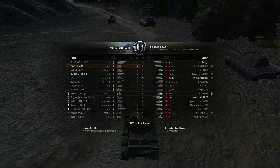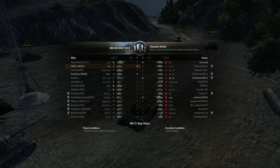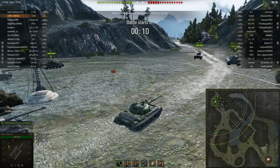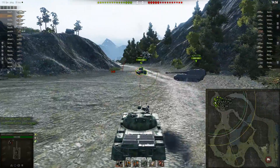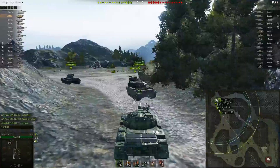All right, so it looks like we have a standard battle on Mountain Pass. I see there are a lot of medium tanks on their team — they have four top-tier medium tanks and we have three, plus we have a lot of low-tier tank destroyers, which is unusual and worries me a little bit. This is a map where you need to get aggressive from the start. The 1-2-3 line is pretty much the best way to go. Sometimes crossing the water or going across the bridge is advisable, but the ice road is basically useless — it takes too long and you can get held up on this corner. Best way to go on this map for 90 percent of your games is the 1-2-3 line.